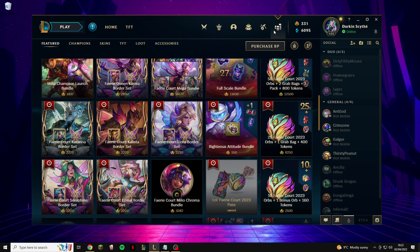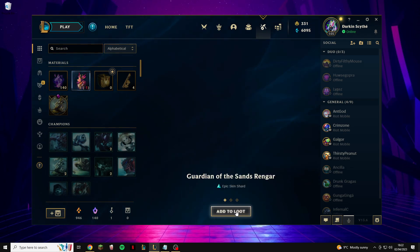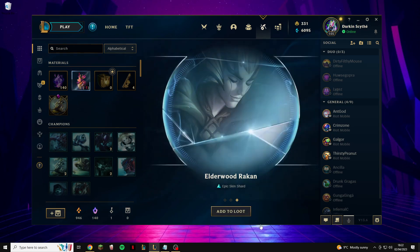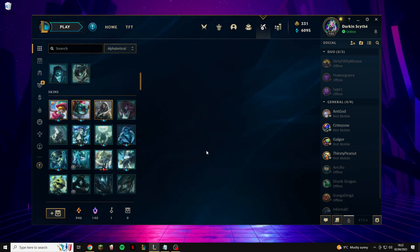You can also buy orbs from the store and disenchant any skins you don't want, however that's not a very effective use of money compared to the first strategy. Anyway, I'll open this grab bag on camera — I got Guardian of the Sands Rengar, which is a very nice skin, Little Devil Teemo, a lovely skin though I hate the champion, and Elderwood Rakan, which is an absolutely beautiful skin. That's the end of the video — if you enjoyed it, click the like button, and if you found it useful, please subscribe, as it really helps push my videos out. I hope you guys enjoyed it and I'll see you in the next video!